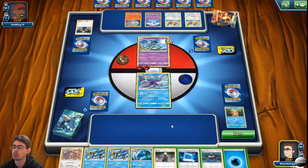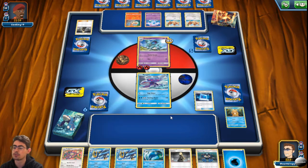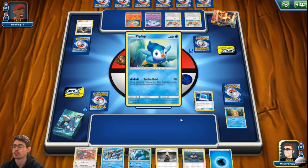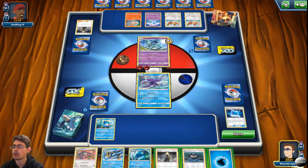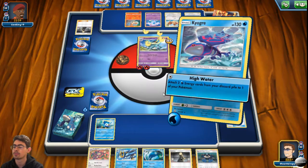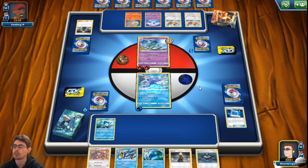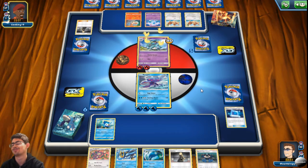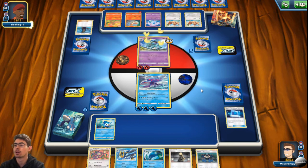The nice thing is I can get the energy back with High Water. Let's use Pokemon Communication — it doesn't make sense to have two Empoleons in my hand. I want Piplup very badly. Let's put Piplup down and get the energy onto Kyogre so I can use High Water. You also can't split the energy. I'm worried this is going to be a very slow deck.